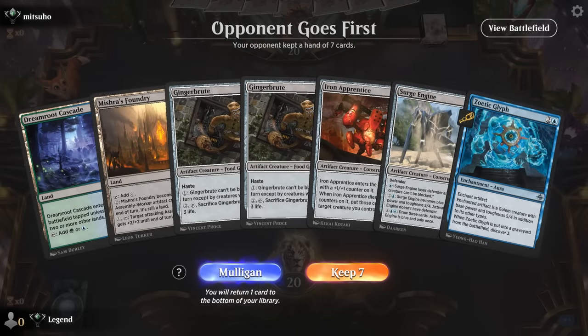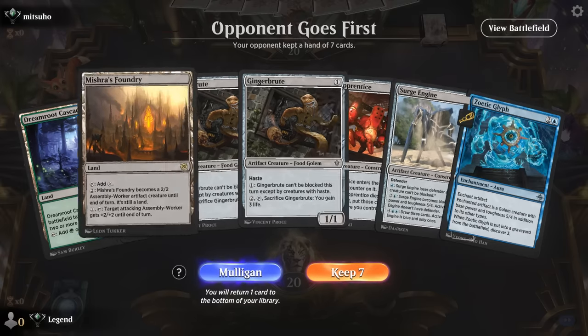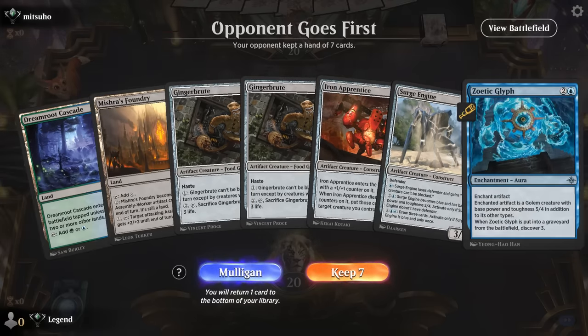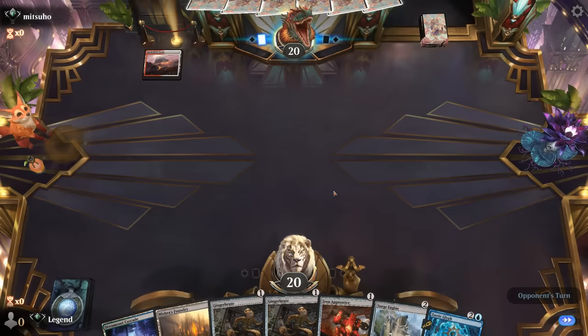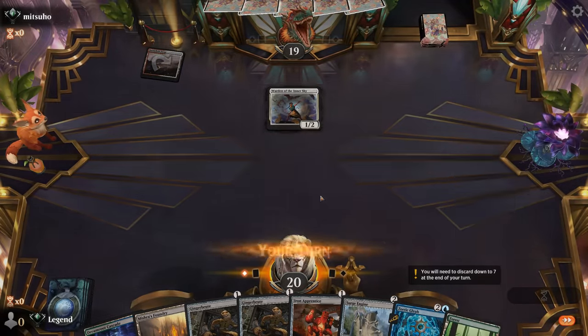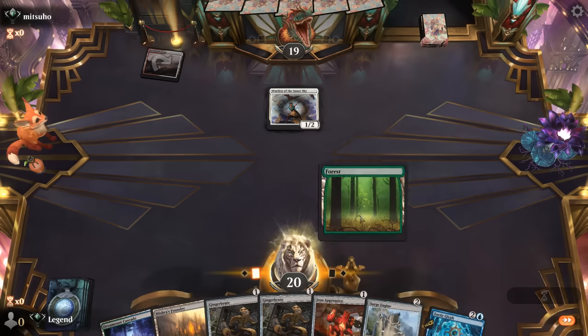We're on the draw; our hand's a little awkward with Cascade being our second land, so we either play tapped or hope to just draw another land along the way, but I think we still keep it. Facing the red-white Convoke deck it seems. Land is good — Gingerbrute can't really attack into the Warden so may as well play the Apprentice.